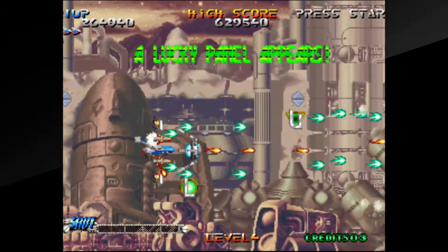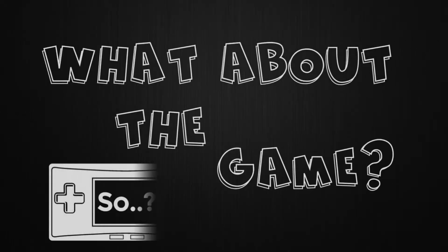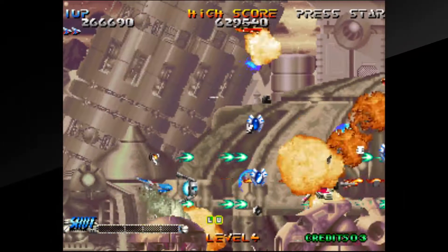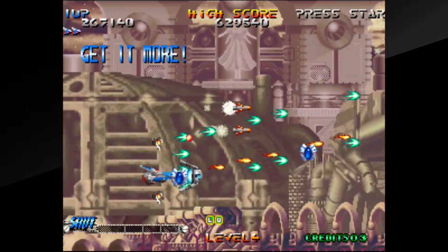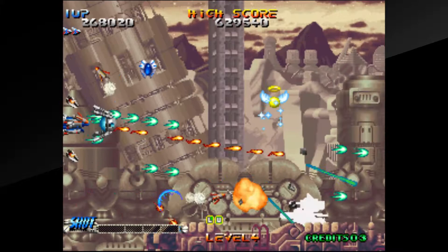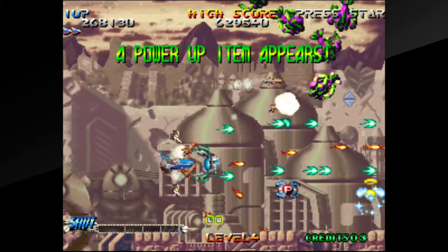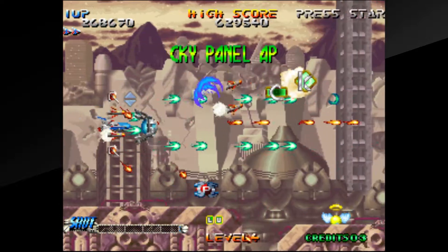Hey everybody, welcome to What About The Game. Today I'm going to be talking about Blazing Star on the Nintendo Switch. While the Neo Geo wasn't blessed with many genres outside of fighting games, the next popular genre would probably be shooters, and following on from the release of Alpha Mission 2, Hamster have given us another in the form of Blazing Star.